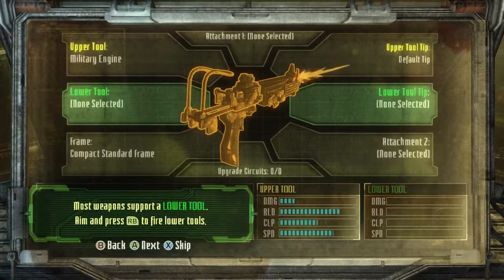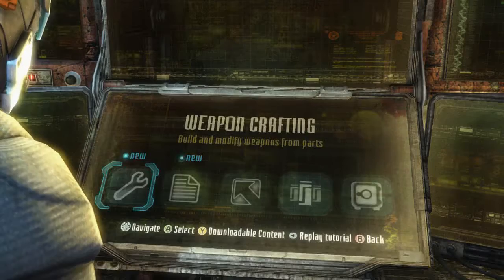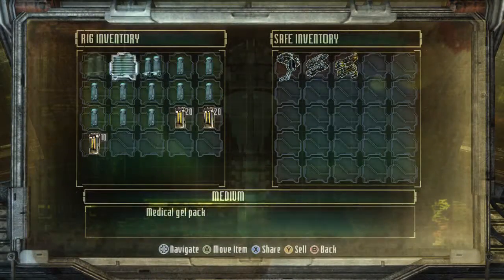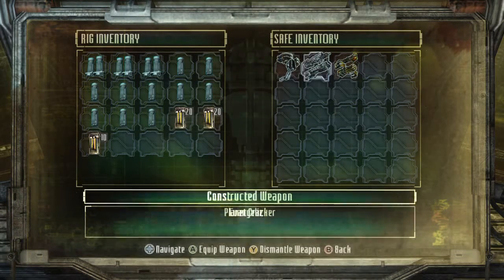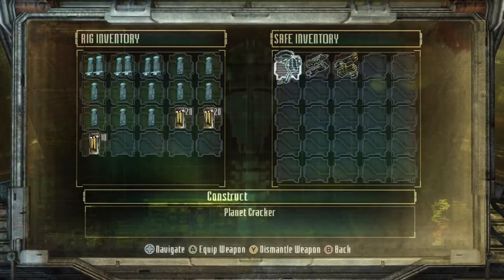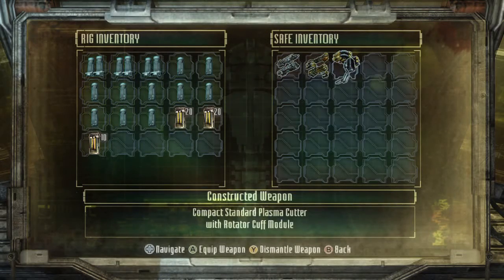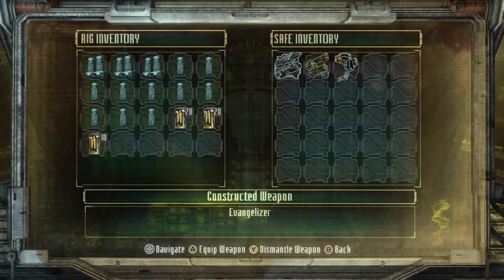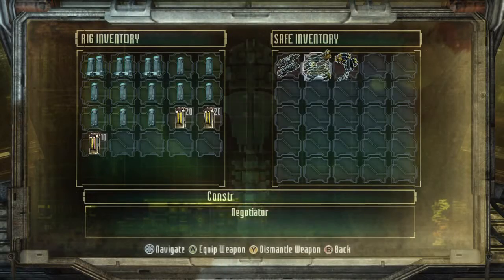This is the lower tool - most weapons support a lower tool. Aim and press right bumper to fire lower tools. Select different kinds of frames. Well, let's look in our safe. Dear Lord, what is this? That's the plasma cutter. That's another weapon. And there's the negotiator. I think we'll move that one there. As for these other weapons, I don't know if I'll do anything with these, actually.